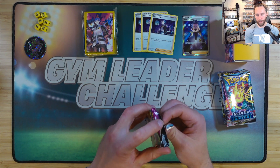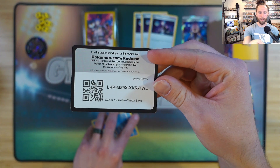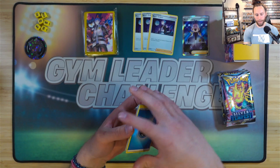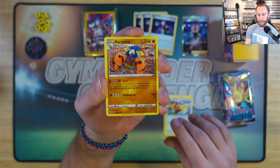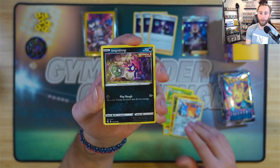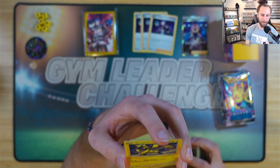I was never the biggest fan of Fusion Strike, but we're gonna get into it. Were you guys able to get one of these milk cartons at all? I know these usually are kind of hard to find and I just got real lucky. There were two Cyrus ones and two Clara milk cartons — I really wanted a Clara one as well, but we ain't got the funds for that.